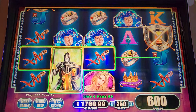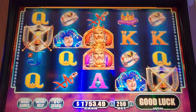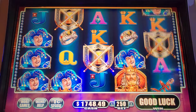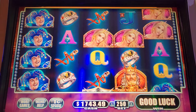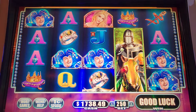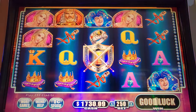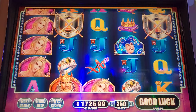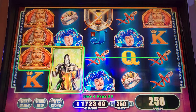There you go. Two and three. Bonus symbols are starting to show again, so hopefully we can get one for you guys. Lion hits are non-existent. Wow, maybe it's saving it — saving it for a big win.